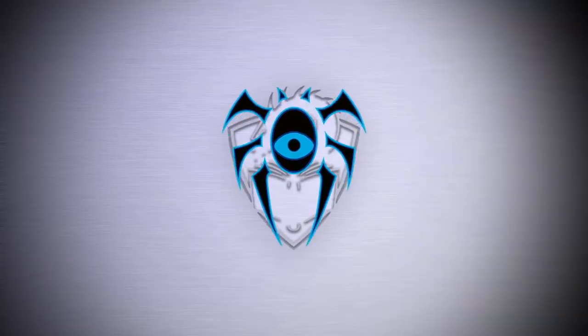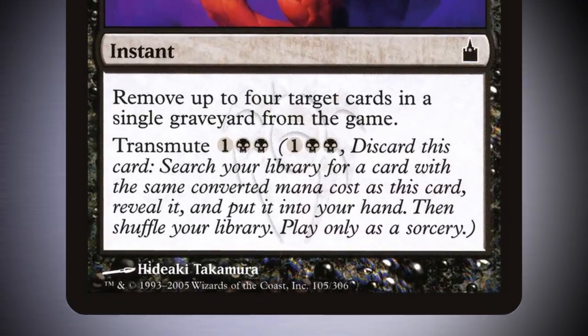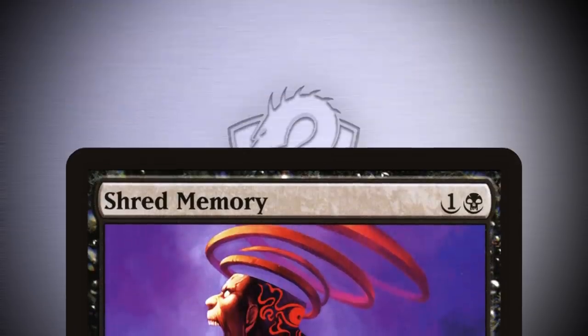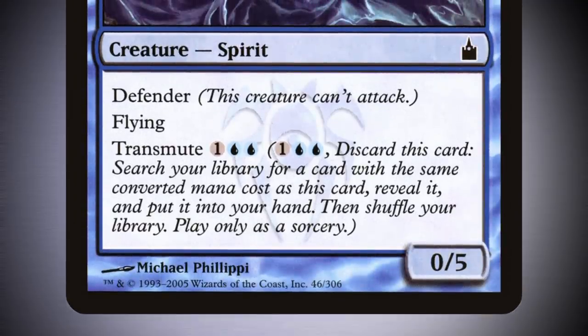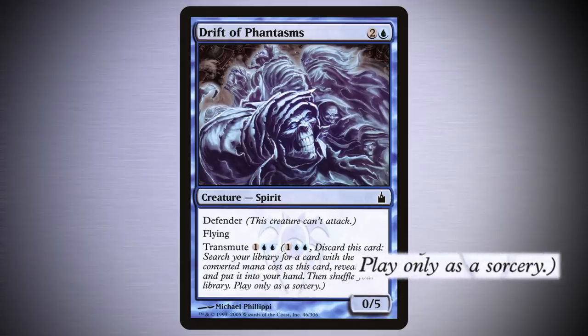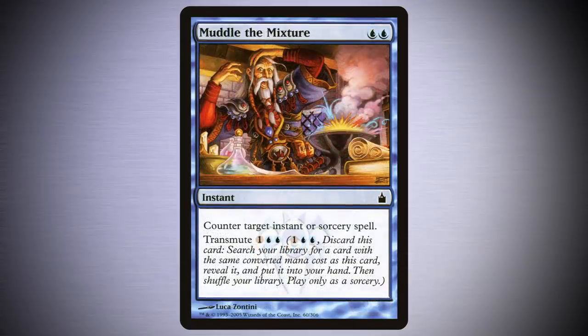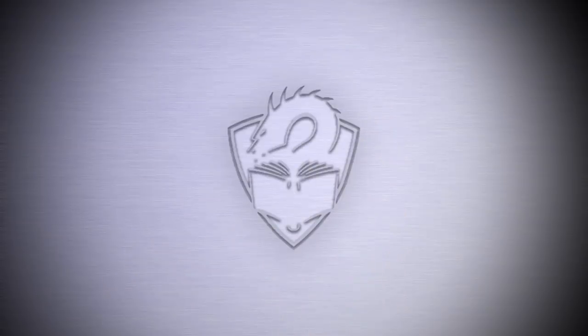The mechanic for the Dimir Guild, it featured on 13 cards. Transmute allows you to pay a cost and discard the card with Transmute from your hand in order to search your library for a card of the same converted mana cost as the card you discarded. So far, the cost to Transmute has been three mana. You can only Transmute at sorcery speed, so it's not quite as useful as cycling, as you'll not be able to hold up mana to Transmute during an opponent's turn.